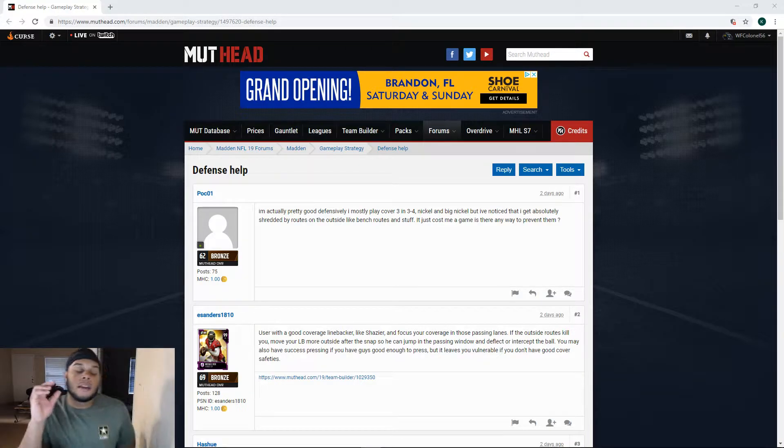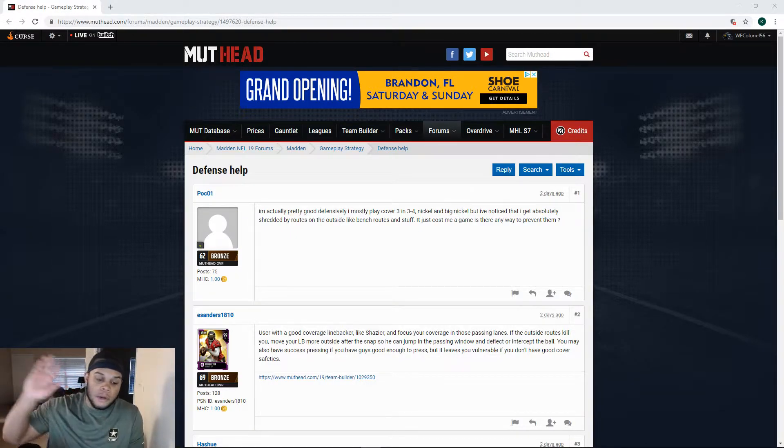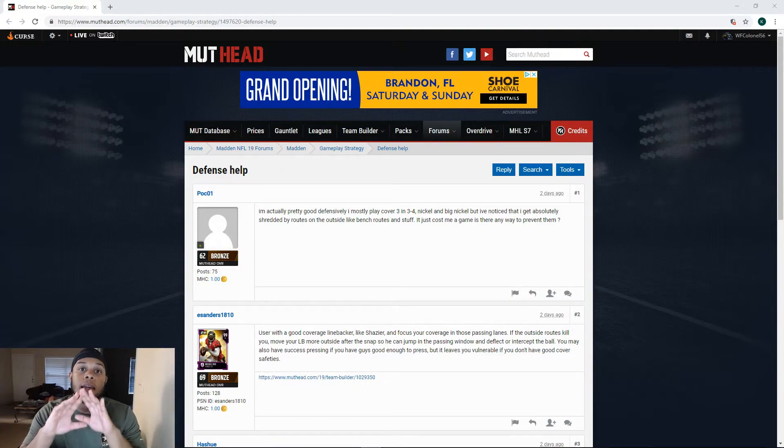When you break down a cover three, you have to understand exactly what's going on with your outside cornerbacks. What exactly is their job in a base cover three — that means you make no adjustments. Their initial job is literally to play everything deep behind them in a straight line. In Madden, what you should only expect from them in a cover three with no adjustments is that they play streaks and fades. That's the only routes you should expect them to play.